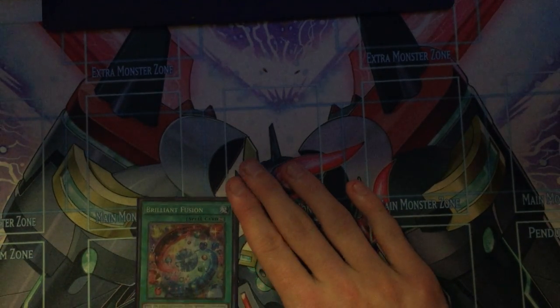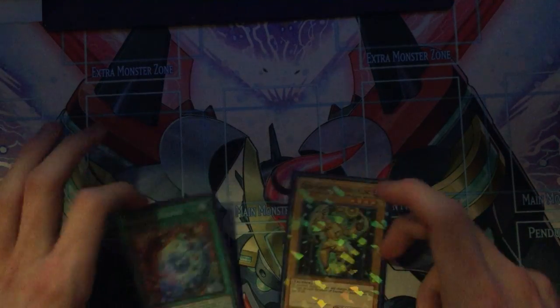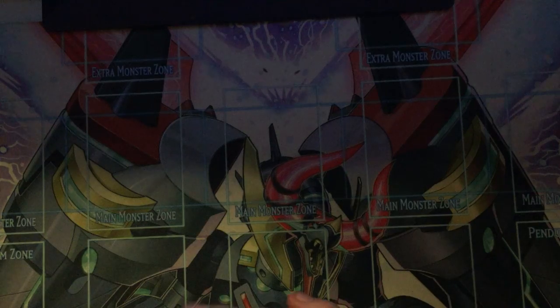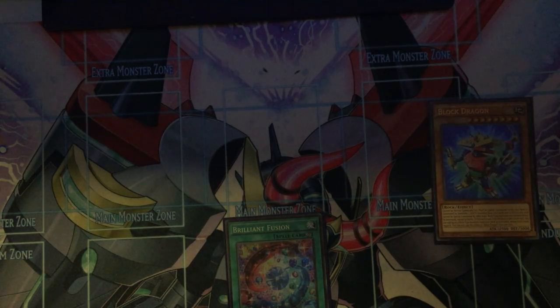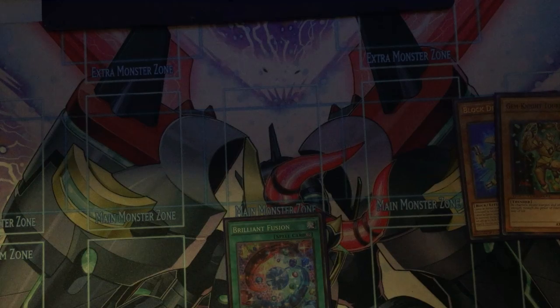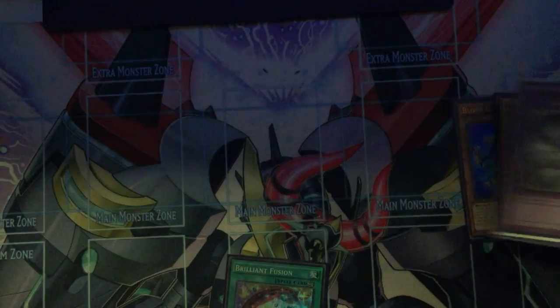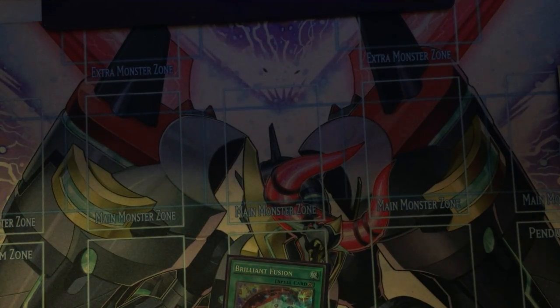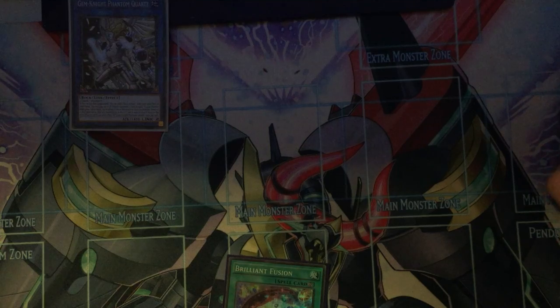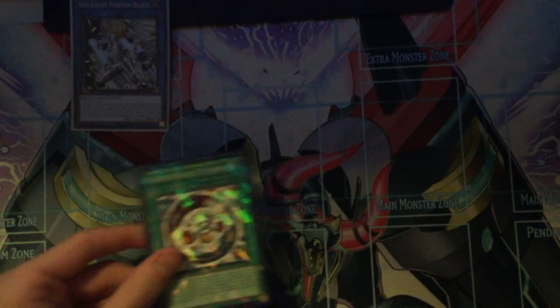So what you need is to have a Brilliant Fusion and any Gemini. It is the easiest combo, so let's get into it. You have a Brilliant Fusion — you send a Block Dragon and another Gemini, I'm just going to go with Tourmaline again, to summon your Zirconia. Then you normal summon your Tourmaline. Link 2 into Gemini Phantom Quartz. Then Quartz effect activates, allowing you to search for your Gemini Fusion. So that's your hand.